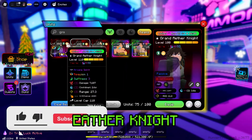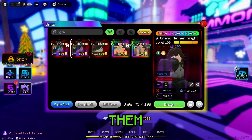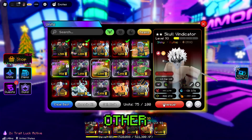First, equip a Grand Ether Knight that is a decent trait, preferably Almighty, so you don't need to place all five of them. And then equip all your good units, also preferably with Almighty's or any other good traits.